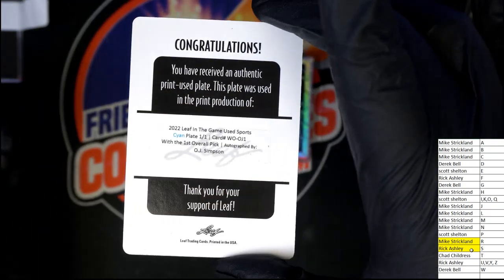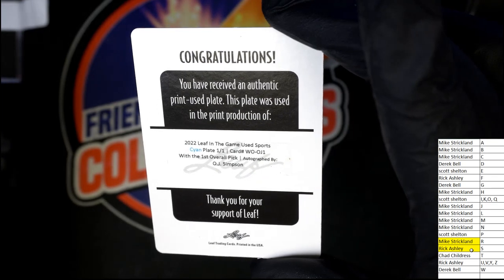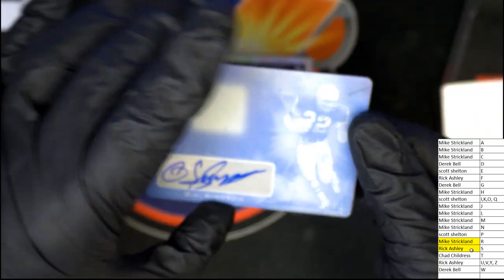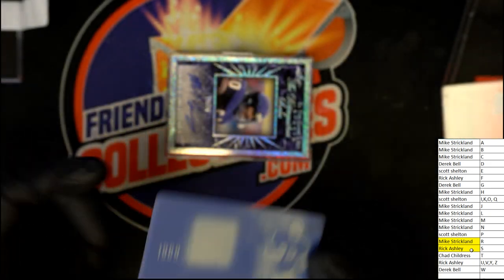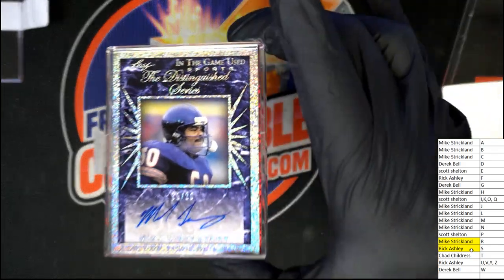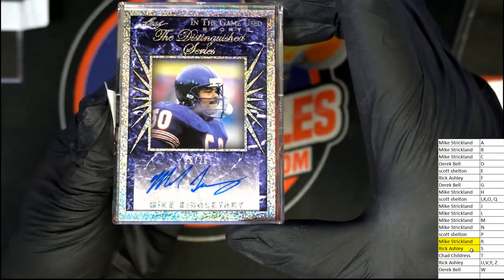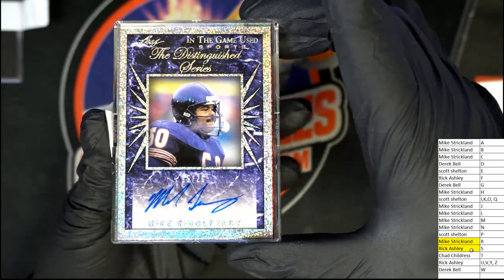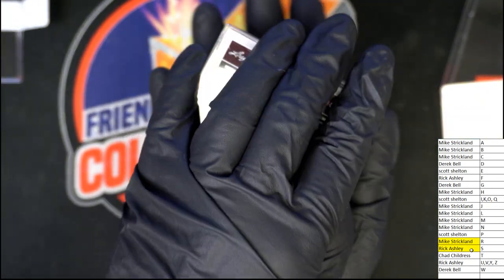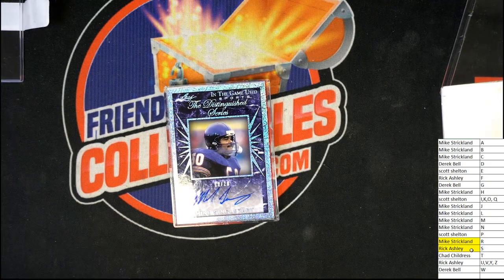That's the third hit so far and it is a one-of-one. This is like a draft card of him, celebrating his draft pick. Mike Singletary autograph — S does it again! Oh wow, nice! Mike Singletary, one of the best ever, and a pretty good coach too when he was coaching the 49ers. I'm sure he's still involved with coaching somehow. So letter S so far has been the letter to own.